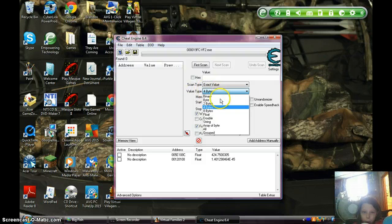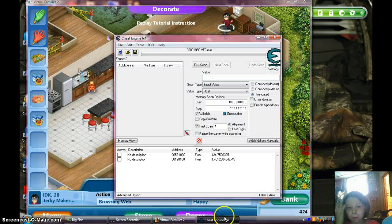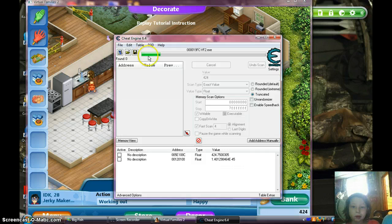And then go to Value Type and go down to Float. Then in the value, you type how much money you have. So 424 — go to Virtual Families, that's why you need to keep it over there. 424. Alright, hit first scan, and that should go. If it doesn't, then you need to go back to the computer and pick the other one.